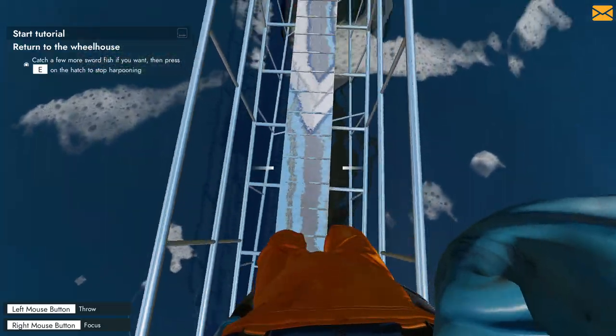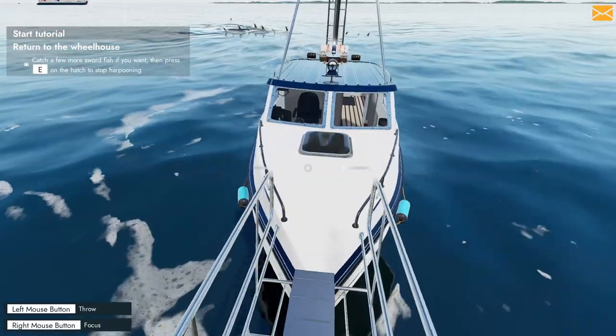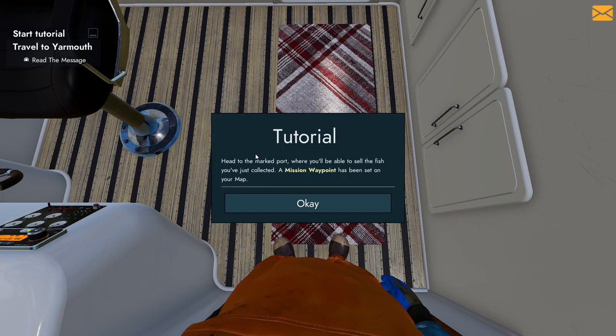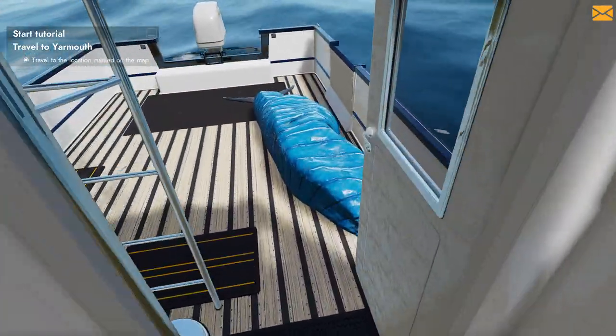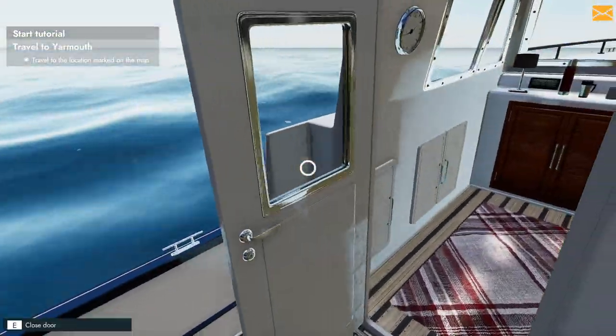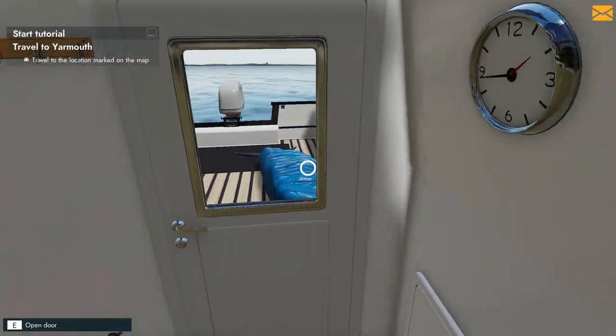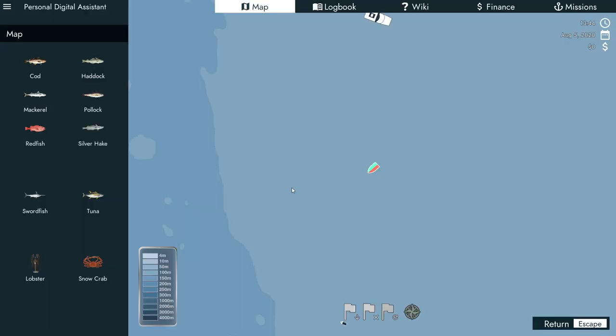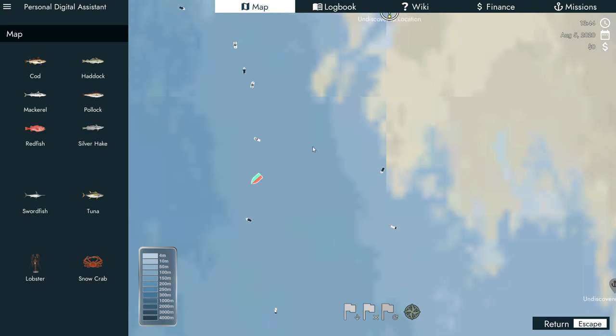Harpoon fishing — I never imagined I would do that IRL. Get into the cabin. Tutorial: head to the marked port where you'll be able to sell the fish you collected. A mission waypoint has been set on your map. We put the fish in a tarp I guess. Let's check the map — oh, that's a little bit of a drive.